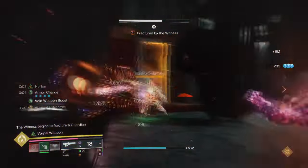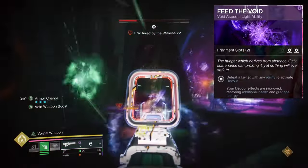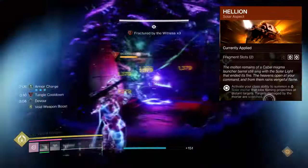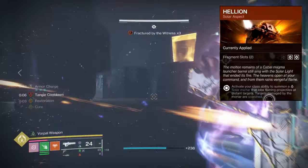For Aspects and Fragments, we have the following. Feed the Void, where defeating targets with any ability kill will activate Devour. Helion, where activating your class ability will produce a solar familiar that will launch flaming projectiles at distant targets and scorch them.